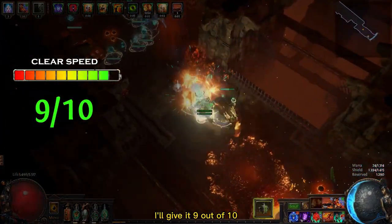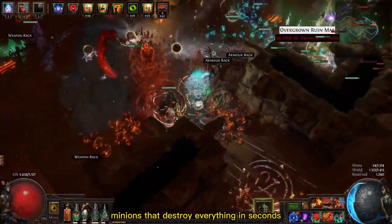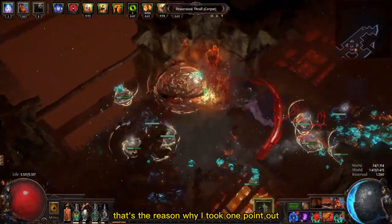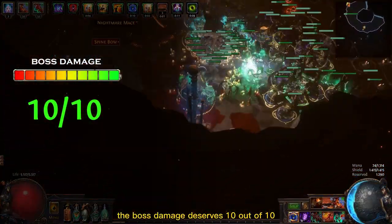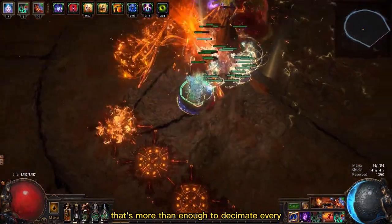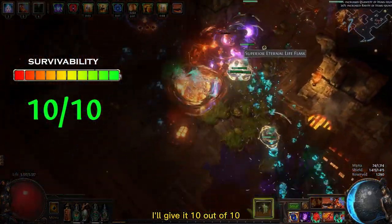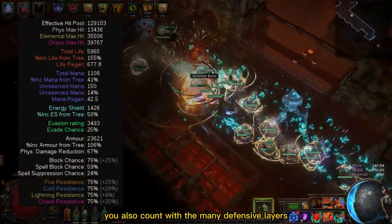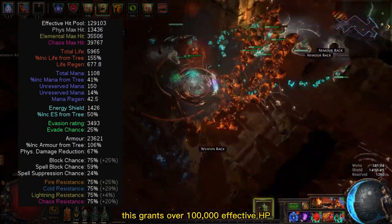For clear speed I'll give it 9 out of 10. Even though we have many fast minions that destroy everything in seconds, they have a short duration and need to be resummoned often — that's the reason I took one point out. The boss damage deserves 10 out of 10; you easily end up with over 30 million DPS, which is more than enough to decimate every boss in the game. For survivability I'll give it 10 out of 10. As a minion build you already stay far from danger, but with this one you also benefit from the many defensive layers of the Guardian Ascendancy, granting over 100,000 effective HP.